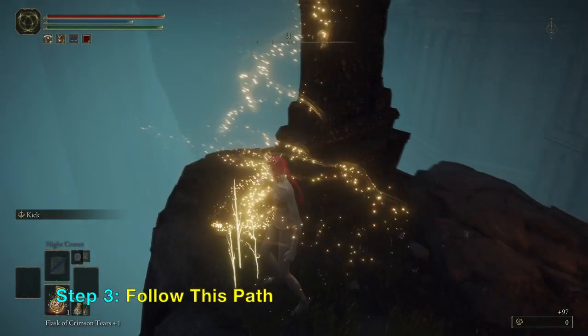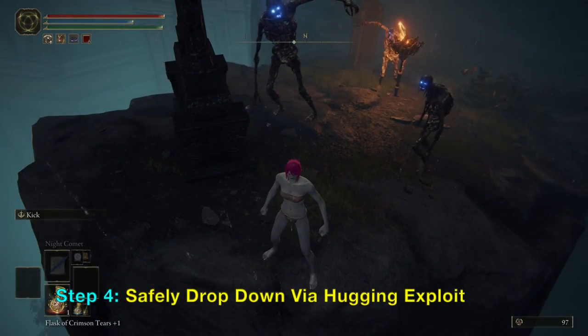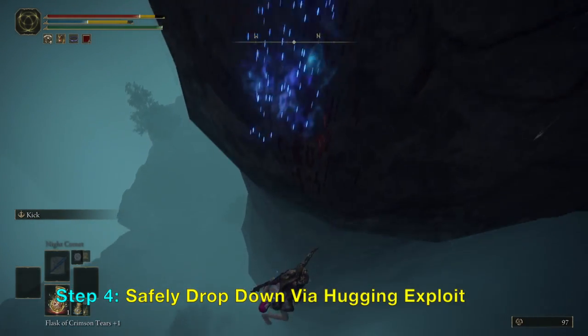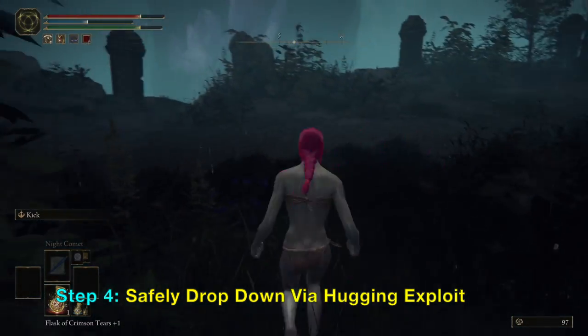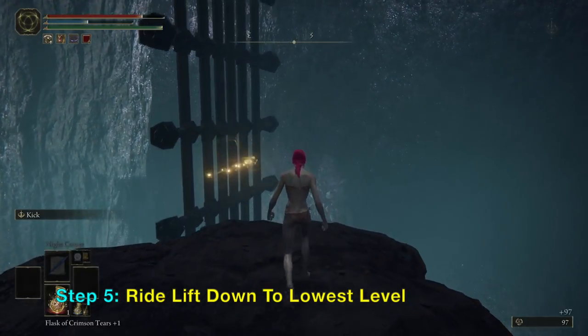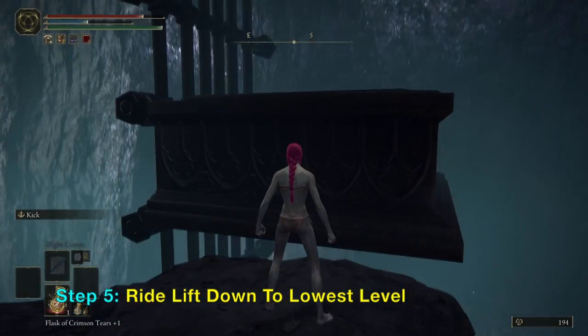What you want to do is hug the corner of this cliff. Wait for these skeletons to hug you, and when they hug you, you can fall off without dying — because during the hug they absorb half of the fall damage from that height, so you're not actually falling that far down.